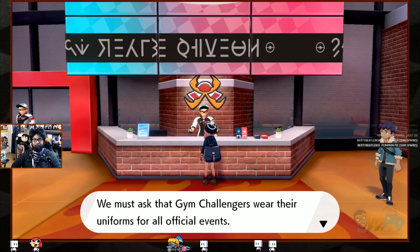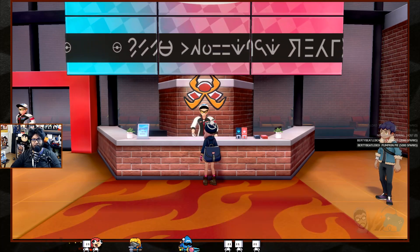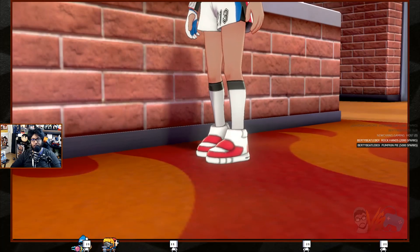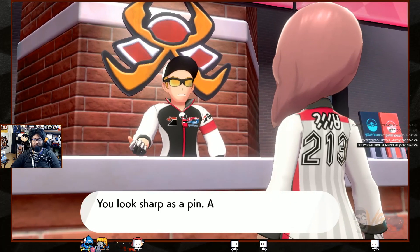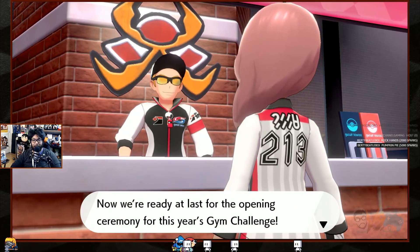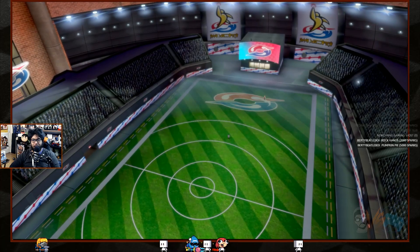Gym challengers must wear the uniform. I'll need to get changed as well — can I pick a color? I don't want to wear their normal colors. We wear stadium colors. Number 213 — 'look sharp as a pin, 213, that number is you!' That number has a special meaning.